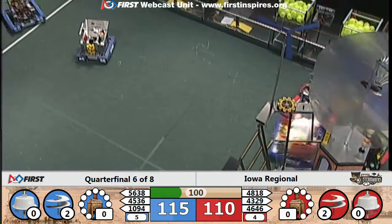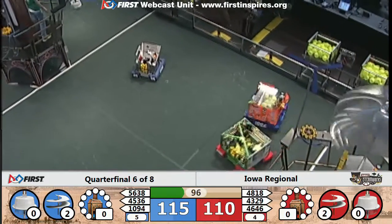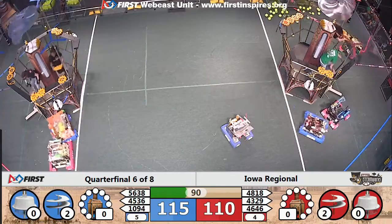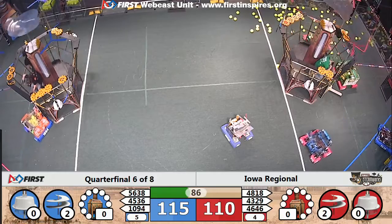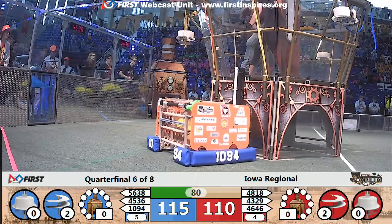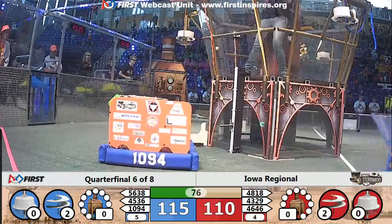Red Alliance sends all three robots over the corner station. 10-94 contacting to halt some of that progress and make their way to the Blue Airship themselves. Red with two robots approaching their airship. 43-29 drops off a gear, 48-18 sends a gear up as well. One more gear needed for the Blue Alliance to get their second low rotor spinning.